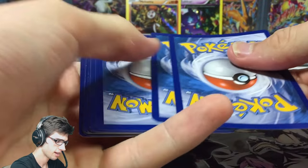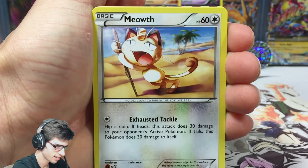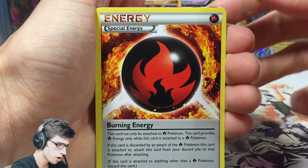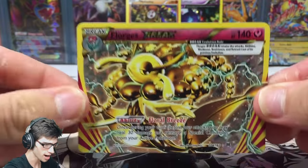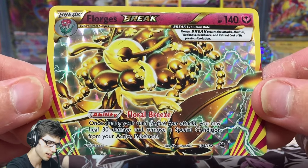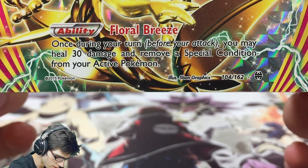Here is the final pack. We have Gastly, Meowth, Pansear, Swineub, Pumpkaboo, Dedenne, a Burning Energy, and the reverse is a Forretress Break - not bad! Completely forgot about the Break cards. I have got a couple of these Forretress and I do tend to pull them out of blisters. It has the ability Floral Breeze - feel free to pause and read that one.